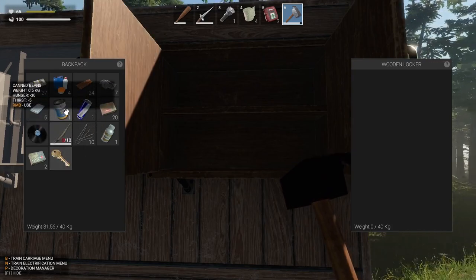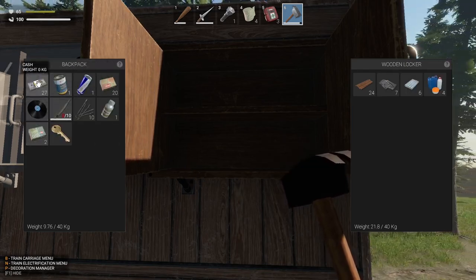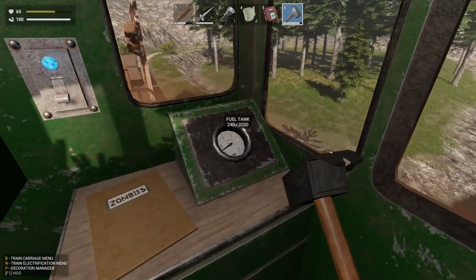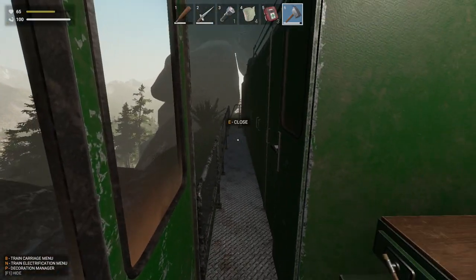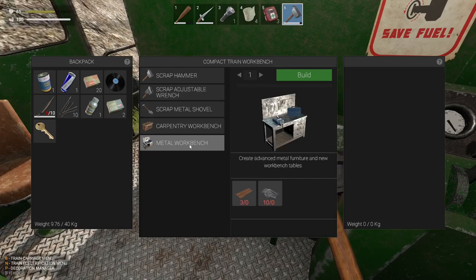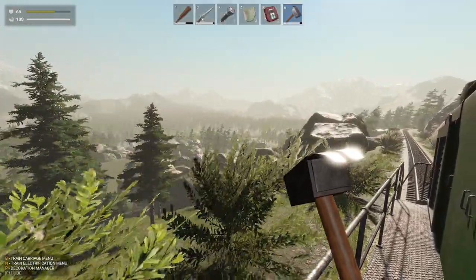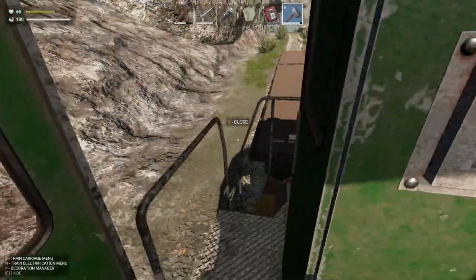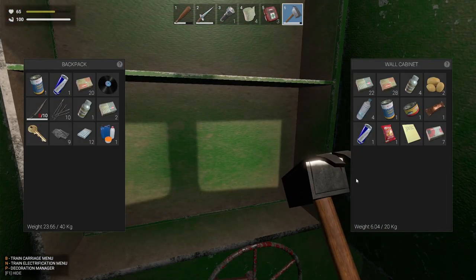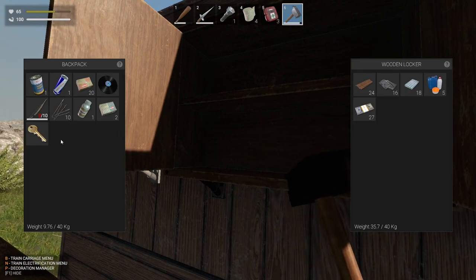Let's open up and throw some of that stuff in there. We'll just put all the raw materials in there for the moment. We're going to need to get fuel at some point as well. I'm really digging this game — I like it, it's got some potential. We could do the scrap wrench — that's probably the next thing to do. Metal workbench as well. I think there is a fishing town or something that we're going to somewhere down there. Let's just continue on our merry way. Let me take all the raw materials out of here and start organising things a bit better — materials in there, put the key in there as well.